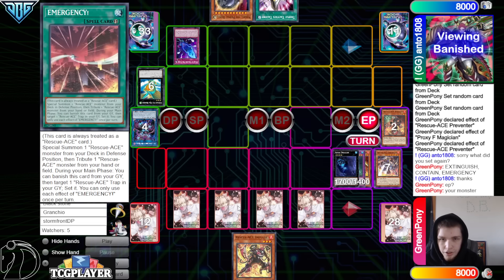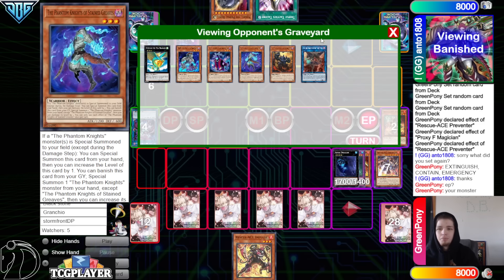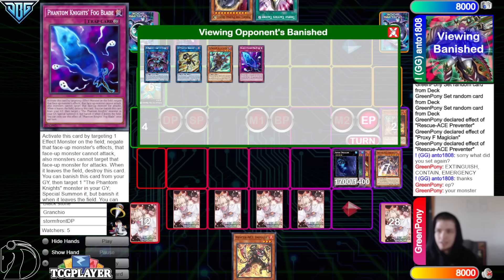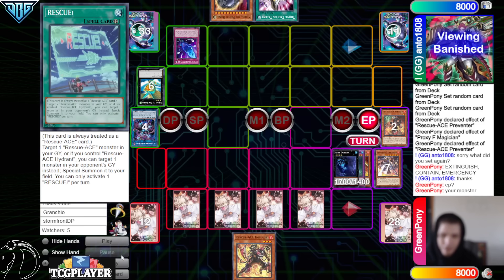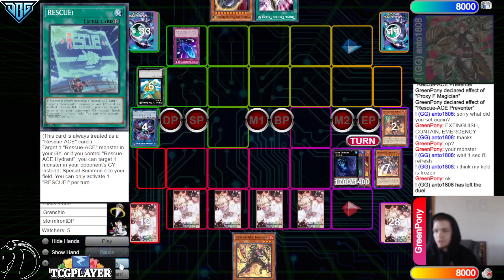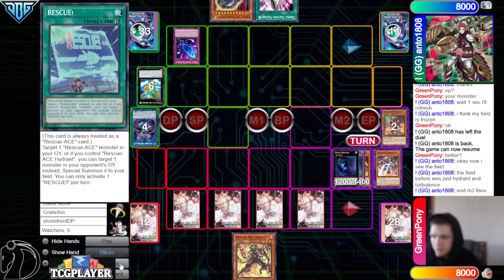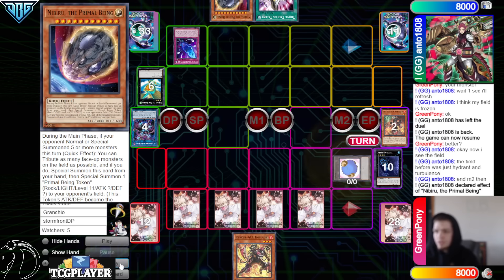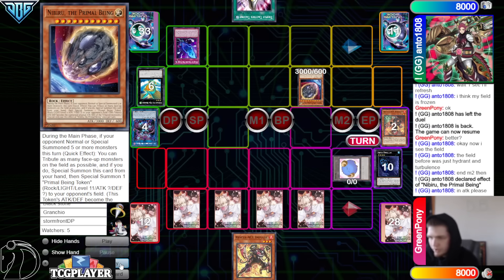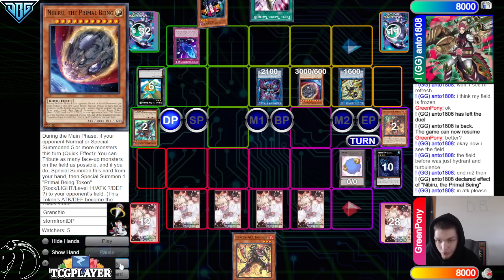Wait, they actually let Enphase happen? You have Nib in hand! Why did we let Enphase happen? There's actually no shot that we let Enphase happen. One sec, I'll refresh — I think my field's frozen. Okay, now I see the field; before it was just Hydrant and Turbulence. End of Main Phase 2 then, activate Nib. Okay yeah — there's no shot that you don't drop Nib against Dweller.